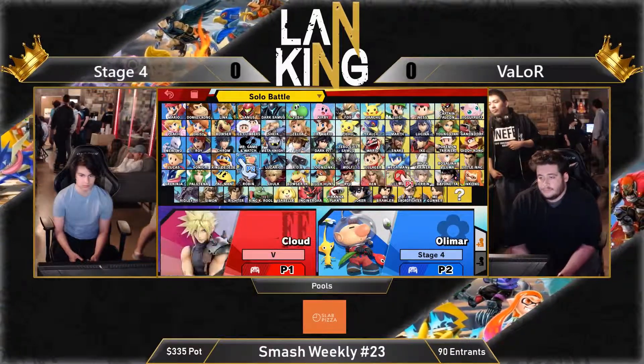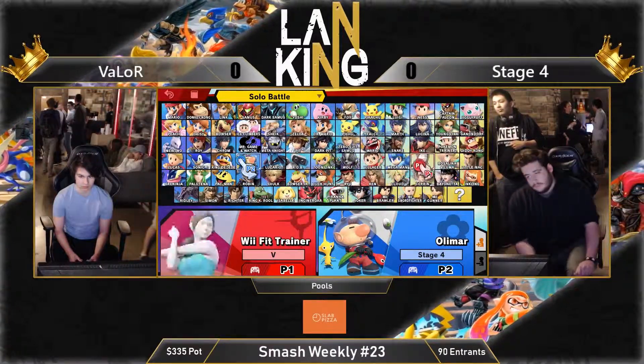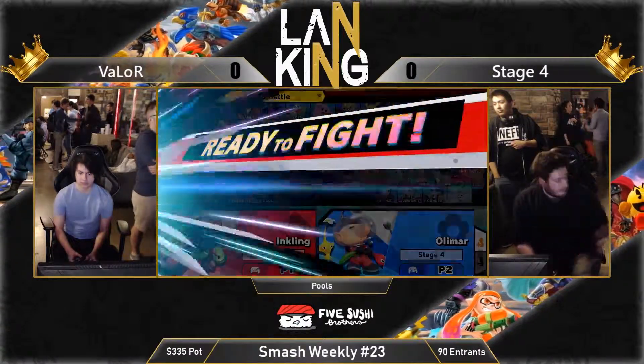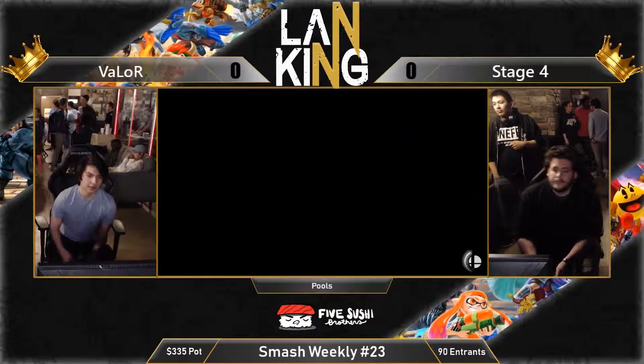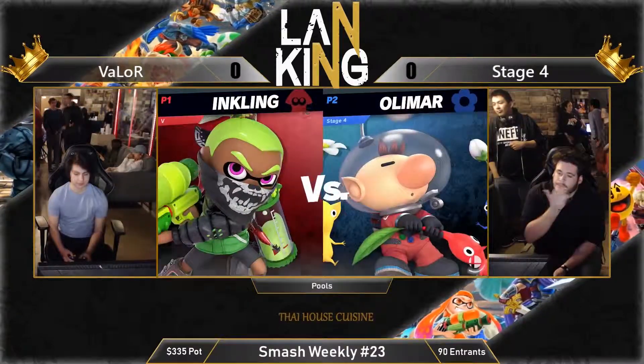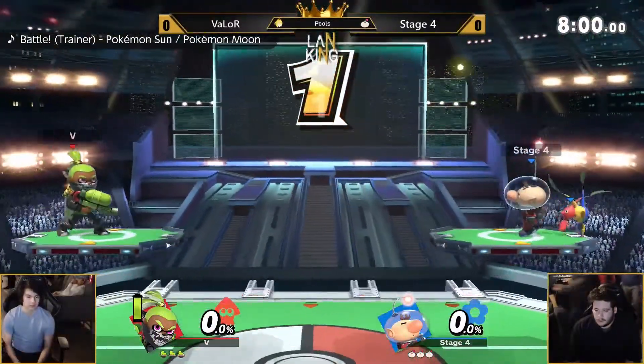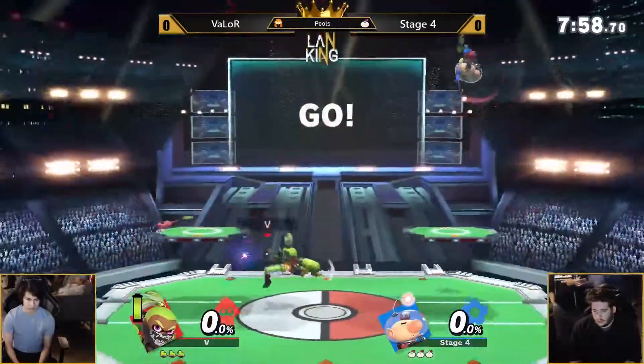That's true, but he can't really run away from Inkling because Inkling is much faster. Inkling can both run away and outspace him. So we're going to see how this goes. Let's see what we get from Stage 4. I think one of his best tools in this matchup is going to be the fact that the Pikmin Call has armor on it, and he needs to be using that for great situations.